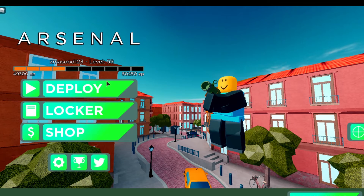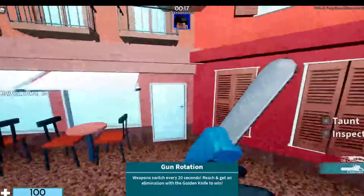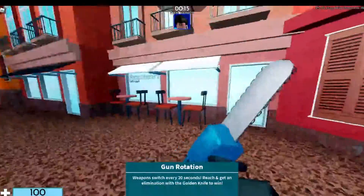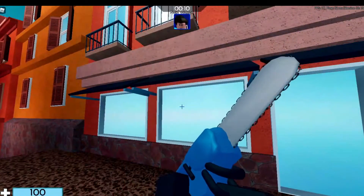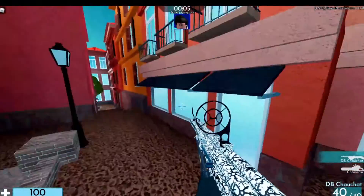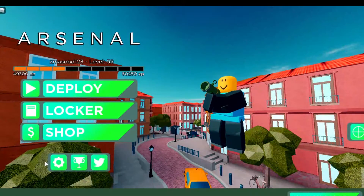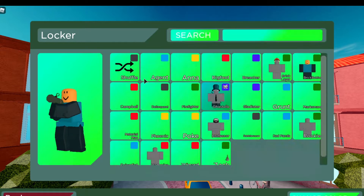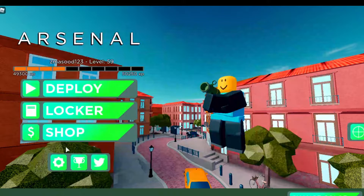Hey guys, welcome back. Today I'm going to be showing you guys how to get the T Cube secret kill effect. This kill effect is very cool — I actually have it. I'm going to go into kill effects and it's the T Cube right here. As you clicked on this video, I'm going to be showing you guys how to get this.